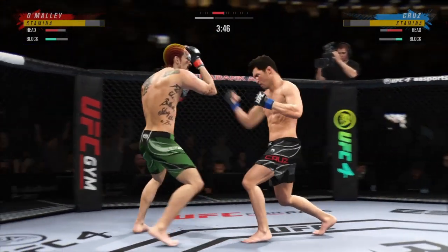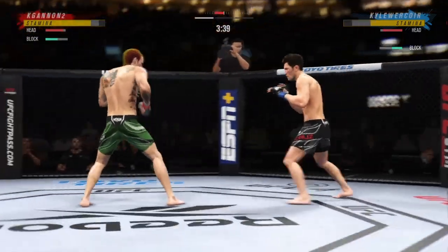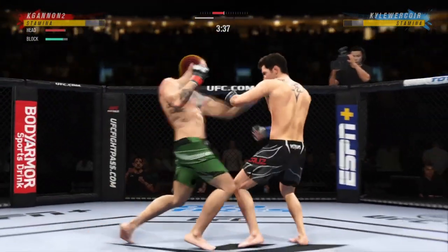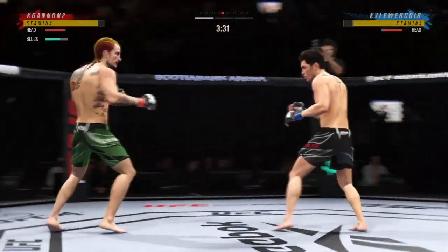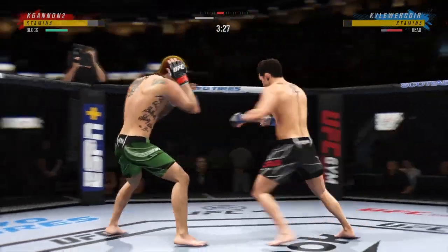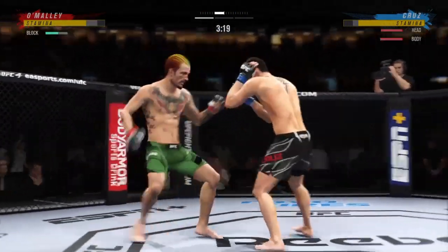Ducks out of the way of the hook, nice job by him. Nice side step, good hook, good body. Nice uppercut. Blocks a head kick. Gets us with a jumping kick, misses the spinning back, catch a body kick.